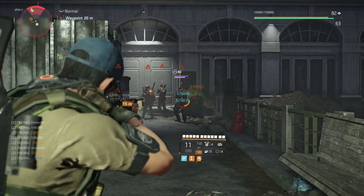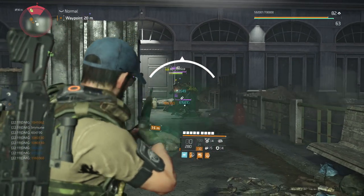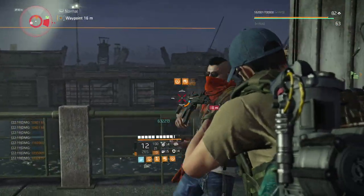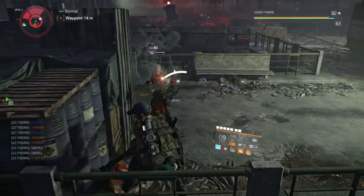Hey agents, it's Manny, with the 6th of my Warlords of New York Hunter Guide. This one takes place also in New York. In this video, we'll be getting an exotic mask — which I think actually should be called the duct tape mask — along with another off-white key. A big thanks goes out to the people over at Division 2's secret Discord server for uncovering how to unlock this hunter.